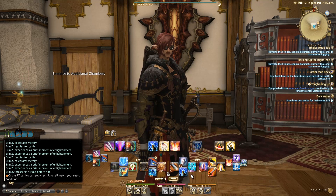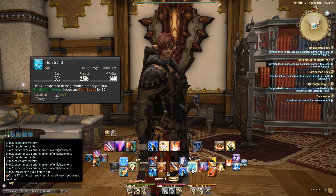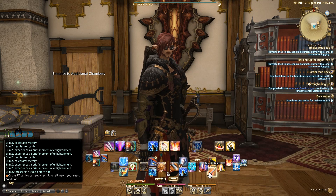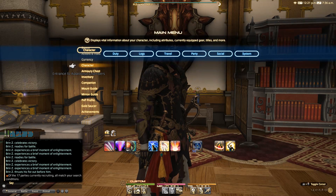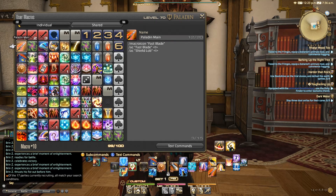On the right-hand side I've got Goring Blade, Royal Authority, Holy Spirit, Requisite, Riot Blade, Rage of Halone, Savage Blade, and Paladin Main. Paladin Main is a macro combining Fast Blade and Shield Lob — if I'm not close enough to the target it will Shield Lob, otherwise I will Fast Blade. That's the reason for this right side: I have my Hate Building combo, my Damage combo, my DoT combo, and my Magic combo.